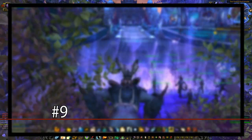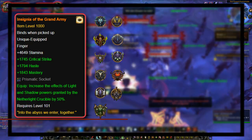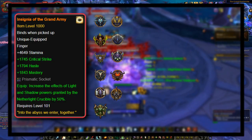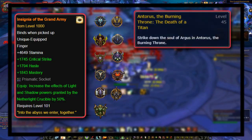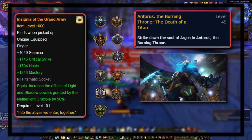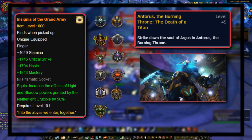At number 9, we have the Insignia of the Grand Army. This legendary is unique because it was the only Legion-dary that was guaranteed to drop, given to you after completing the quest Antorus the Burning Throne: The Death of the Titan, which required the player to kill Argus the Unmaker — the final boss of Antorus the Burning Throne, which is the final boss of the expansion.